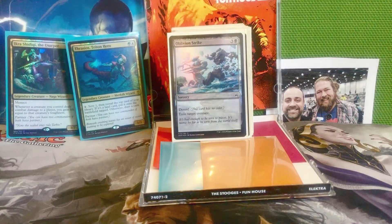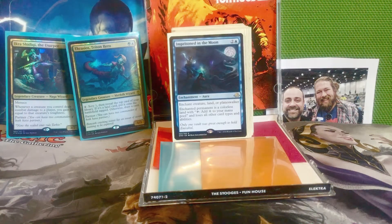Next is Oblivion Strike — three and a black for a sorcery with devoid. Exile target creature. This deck might have trouble with indestructible creatures, so exile effects are important. Next is Imprisoned in the Moon — two and a blue for an aura. Enchant creature, land, or planeswalker. The enchanted permanent becomes a colorless land with tap to add one colorless mana and loses all other card types and abilities. Imprisoned in the Moon can totally ruin someone's commander — if you put this on it, it's really hard for them to get their commander back unless they have enchantment removal.